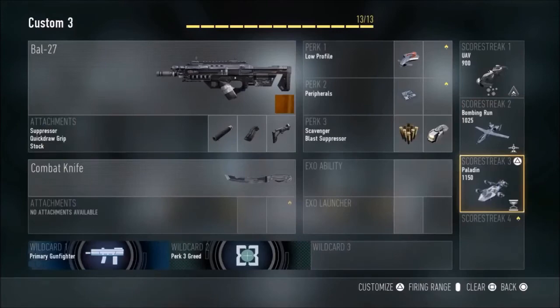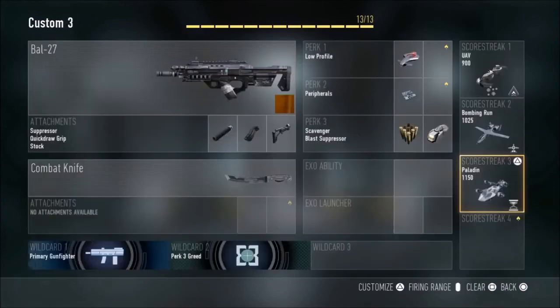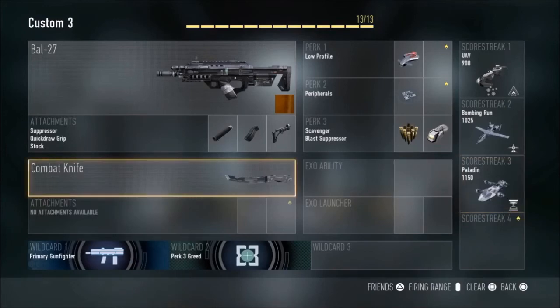My third scorestreak is the paladin with the extra time upgrade, which gives me more time operating it to get more kills. In my opinion though, the paladin could be a lot better — for the score cost required to earn it, it's not performing to a high enough standard. But there you go, that's my class setup. I'll be showing you some clips of me getting some feeds so you can see what this gun can do. I hope you enjoy — please comment, rate, subscribe, and peace.